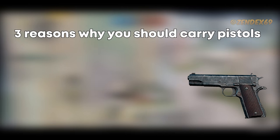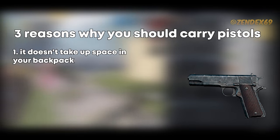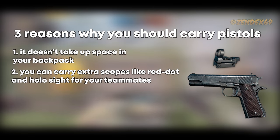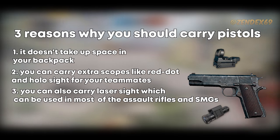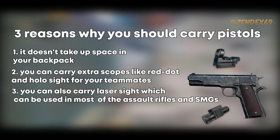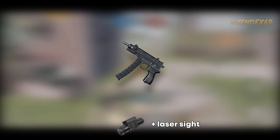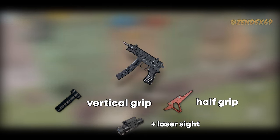Here are 3 reasons to carry pistols. First, they don't take up space in your backpack — just disable auto-pickup ammo for all pistols. Second, you can carry extra scopes like red dot and holo sight for teammates without using backpack space. Third, you can carry a laser sight which works on most assault rifles and SMGs to increase hip-fire accuracy, also without taking backpack space. If you find a Skorpion, it can hold a vertical grip and half grip — great if you constantly switch between grips.